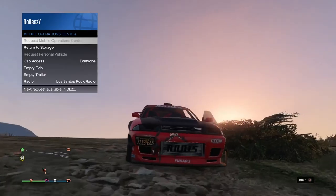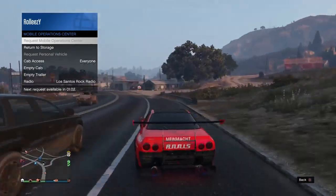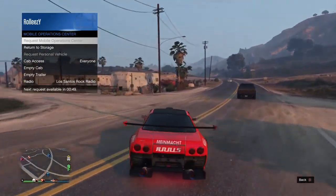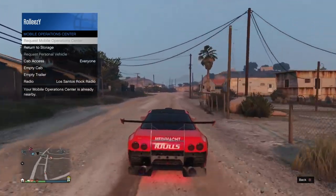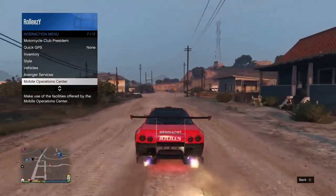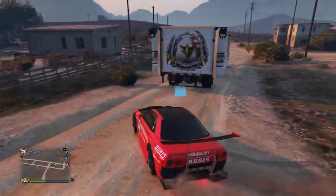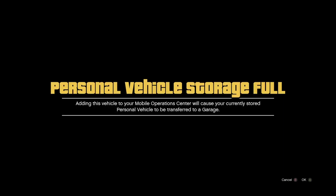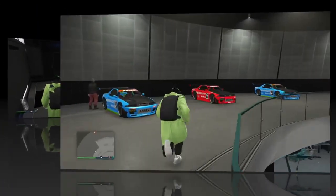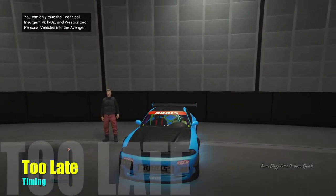I still had a minute and 20 seconds on the MOC request timer, but as I drove closer to the spot, it said 'Your Mobile Operations Center is already nearby.' I checked the map and it was still out there — I never had to re-request it. While your friend is glitched out in the facility, the MOC actually stays outside. So the first time you save a car, I recommend driving the MOC over and parking it right outside the facility for convenience.